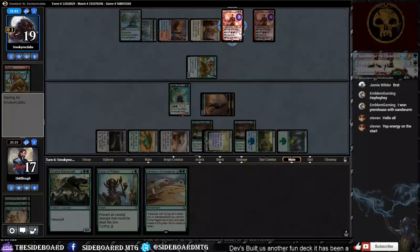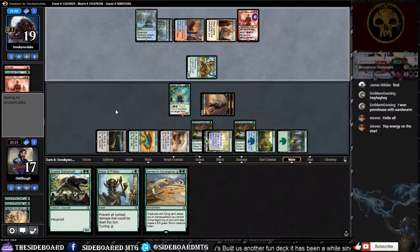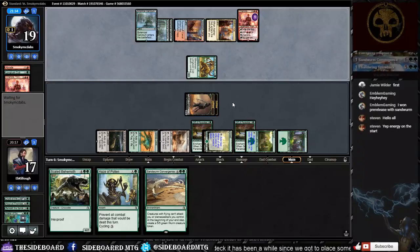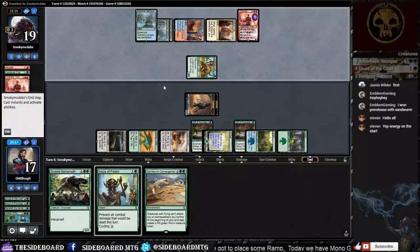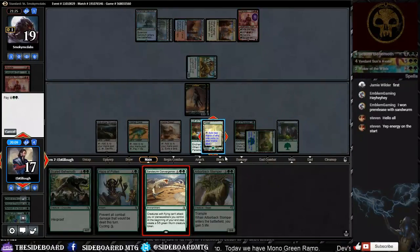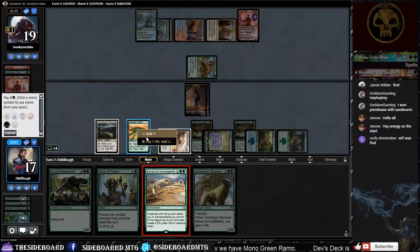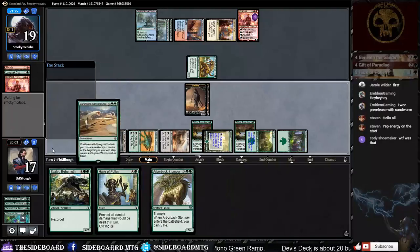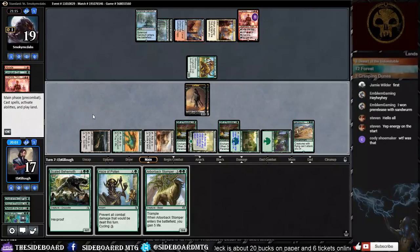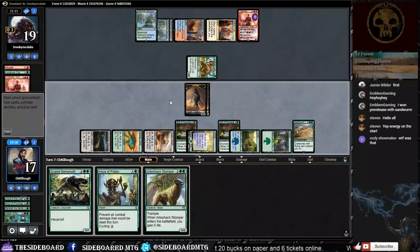He's got Chandra — it would have to tick down to kill our threat or it just dies. That's game with that line. If he's in that level of desperation we should have this in the bag. I'm going to slam Sandworm Convergence. If he doesn't have a way to remove it, we're going to kill Chandra — I'm not playing around anything like Unsummon. I'll swing one at Chandra and one at him to try to close this game out.